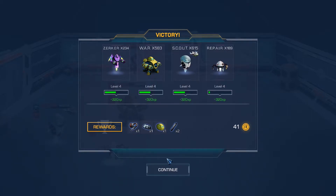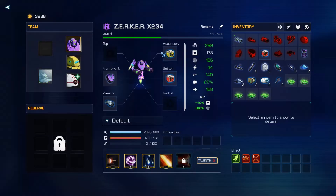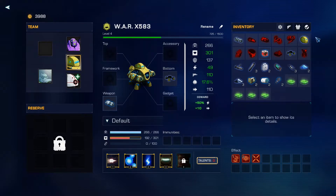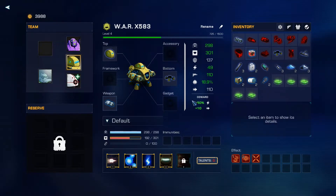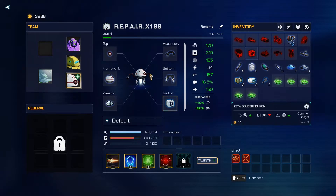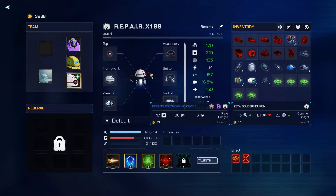We got an ETA conductive helmet. Let's take a look — I don't think our guy has a helmet currently, and he doesn't. So this will give him some bonus to his shield and a little bit of bonus to his crit.